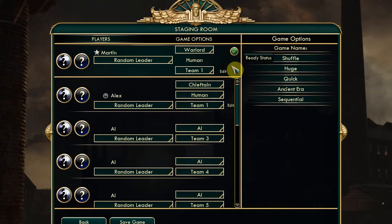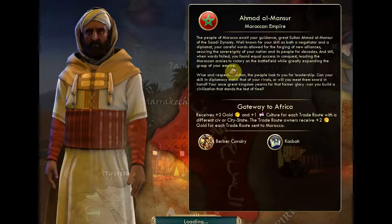Ready. And does anything happen? Yes. I am the Moroccan Empire and I've got cavalry and a casbah, whatever they are. I receive extra gold and culture for each trade route with a different civ or city-state, and trade route owners receive plus two gold for each trade route sent to Morocco. So obviously gold and culture are what I should concentrate on. We'll have to find out who you are and what your bonuses are.